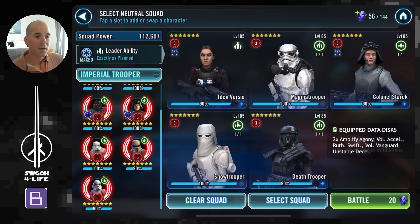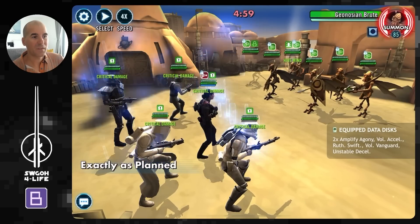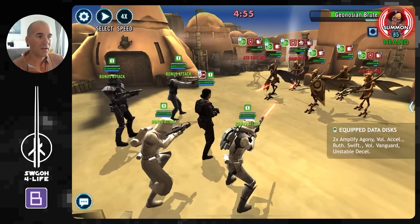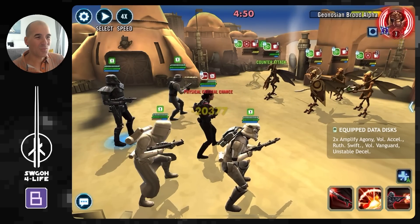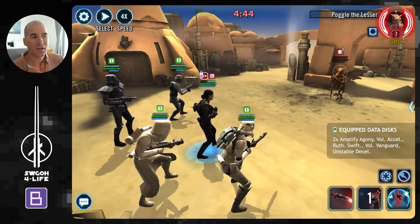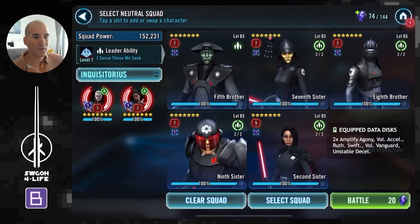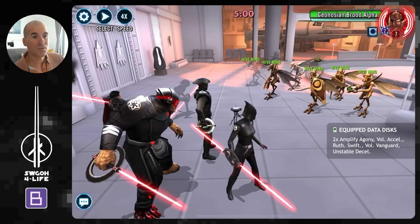If you've got Iden as well, you can use Iden lead with leftover troopers you didn't use with Veers, which really speeds up the process for the Imperial Trooper feat. Even low-gear Iden works because all the damage is coming from amplify agony anyway. These guys go down without any problems whatsoever.